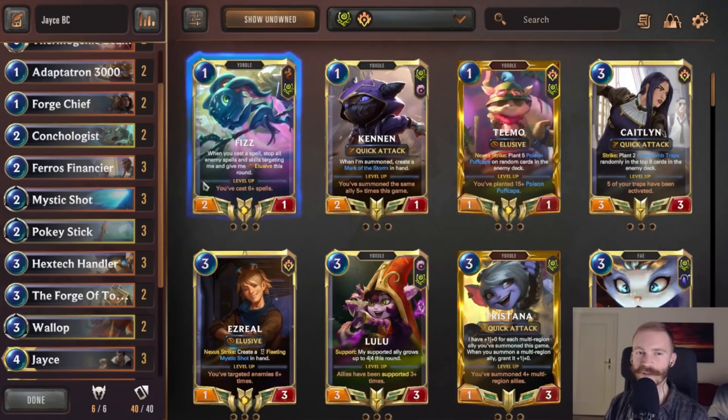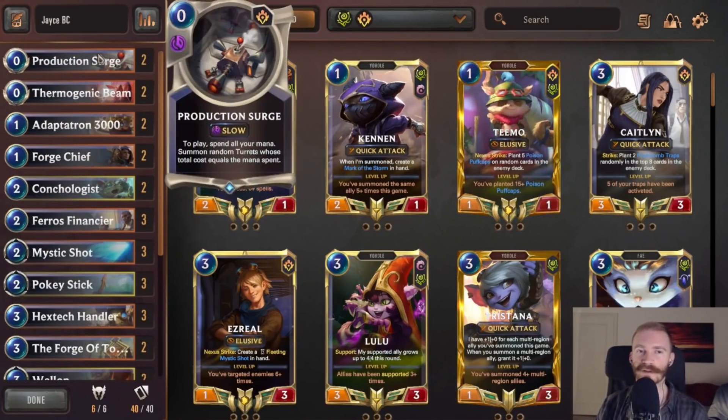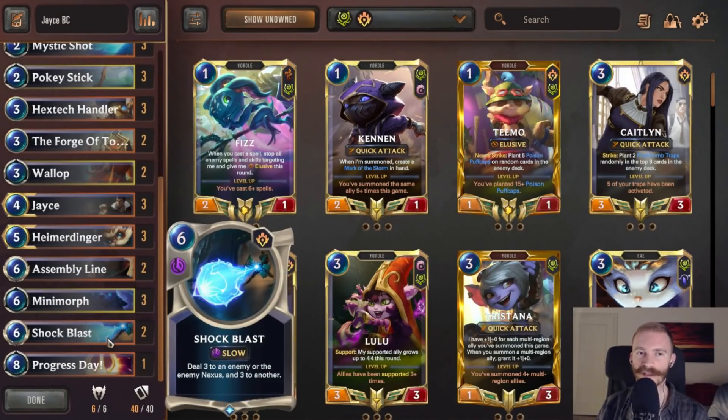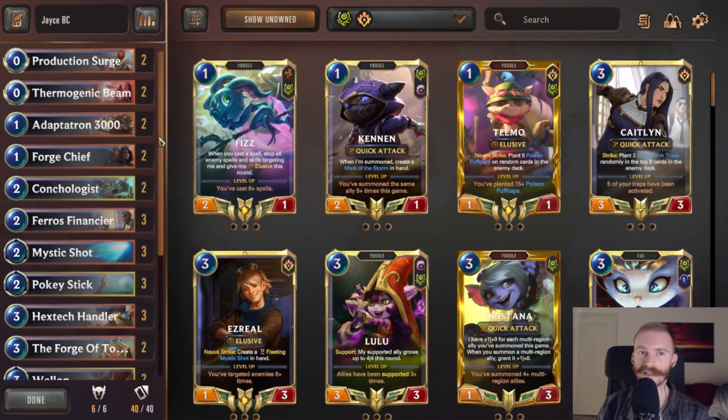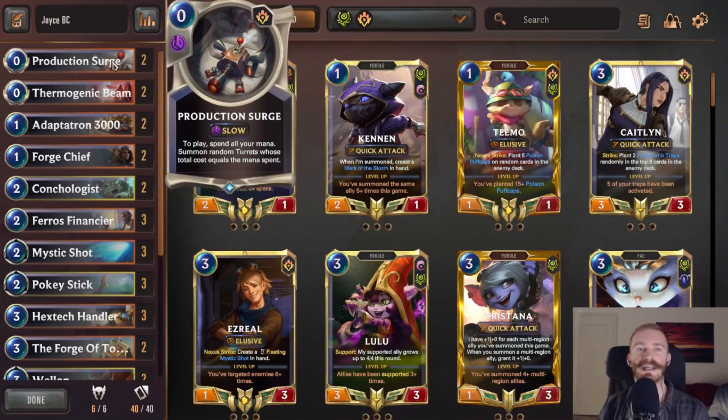An ideal opening in a lot of matchups is going to be pass turn one, pass turn two, so we have three spell mana banked. On turn three we can play either Production Surge or Assembly Line, sometimes even a Shock Blast as removal to fulfill that condition immediately and ideally build a board or deal with our opponent's board. Then on turn four we can follow up with Hextech Handler. If we already played Production Surge before, all of those units get plus one, plus one - pretty insane tempo.